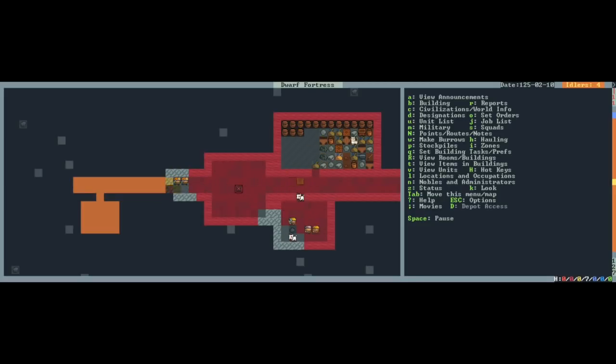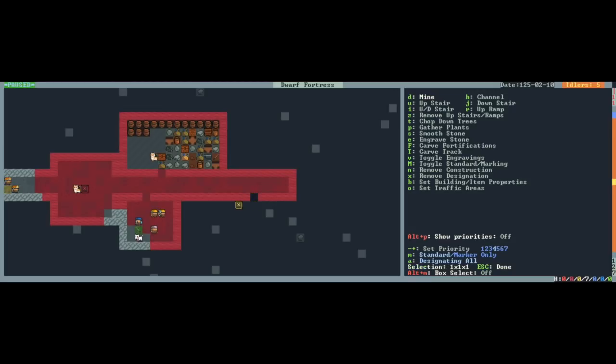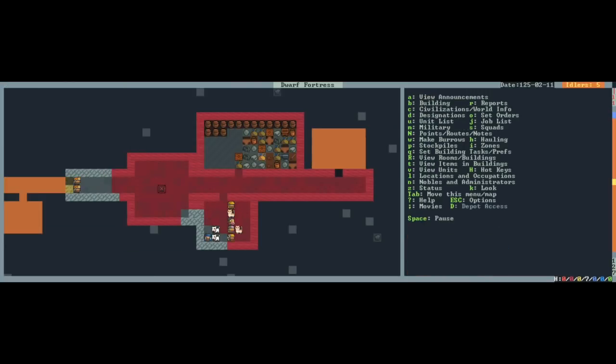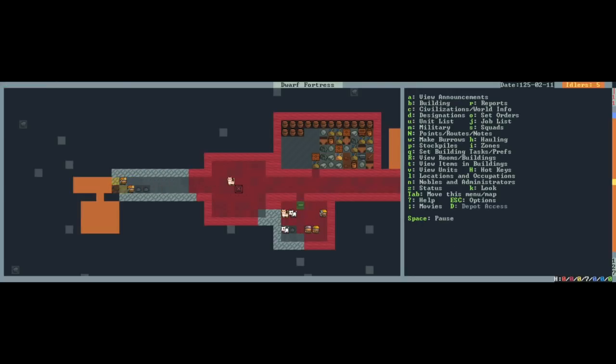Okay, we've immediately hit stone, so that's fine. I'm gonna get the dwarves to dig out an area up here instead. D for designate, X to cancel designation, D for mine again - I don't want to put a farm up here, this is very close to my stockpile. In terms of picturing what goes where in my fortress, I'm gonna make this room bigger. We hit stone but you can always use more space. While the dwarves finish digging out more gabbro - a rock I don't know what it is - I'm gonna look up what gabbro is on Twitter.